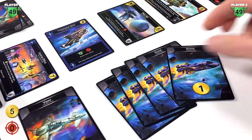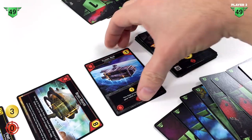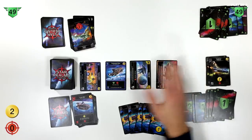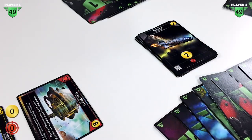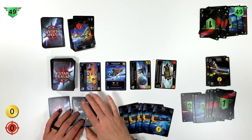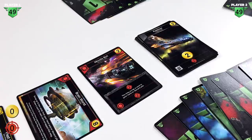As player one here, I have five scout cards, giving me a trade pool of five. Not a lot out here to buy, so I pick up an explorer and then a trade bot. Once you pick a card off the trade row, you replace it with a new card — and we get the cutter, so I buy that as well. That eats up all five trade, and then that ends player one's turn.